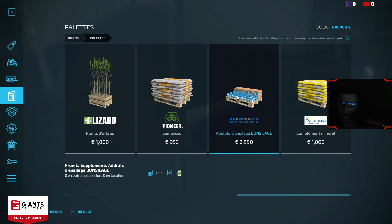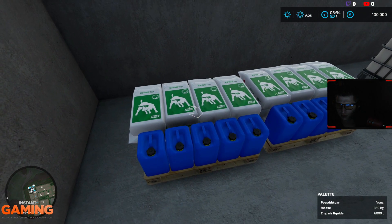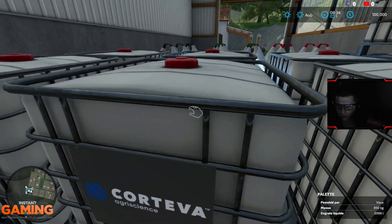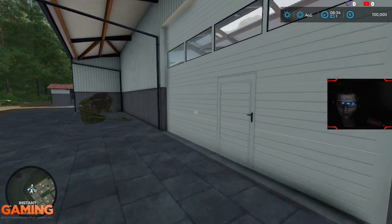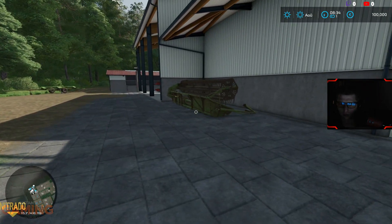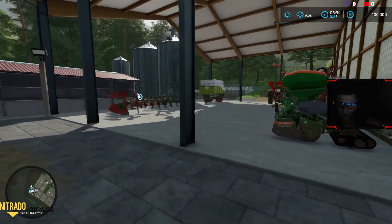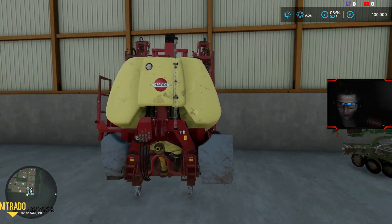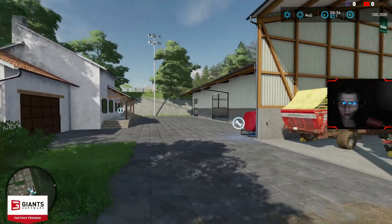It's a silage additive. I'm not sure about this. There's also a cutting board. And of course there's palette storage for the sprayer. I wanted to see overall what material we have.